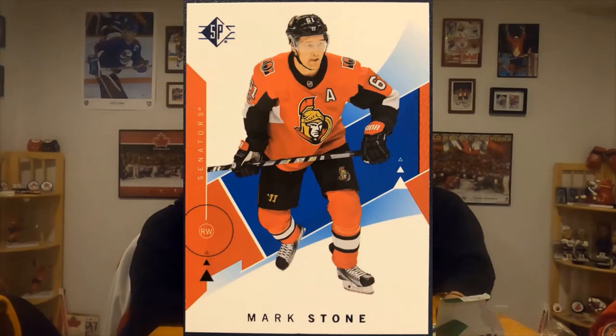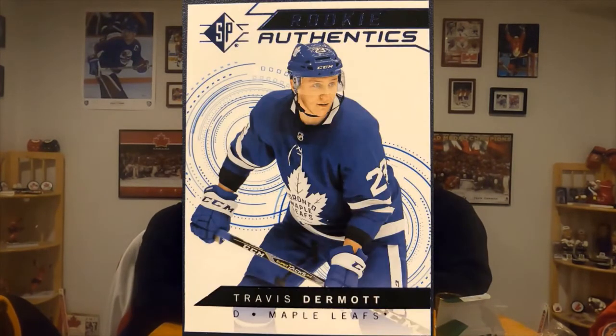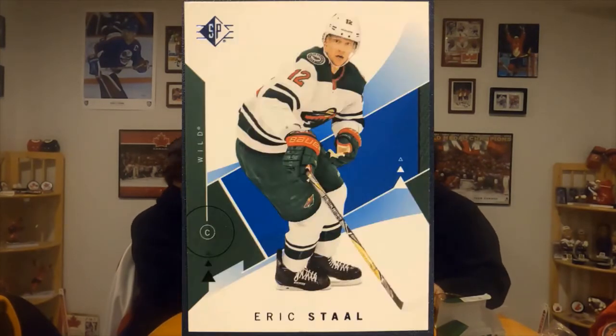He didn't play great on the Moose, but at the start of this year he was doing really good. Speaking of Winnipeg, we've got Mark Stone in there too — he was with Ottawa but now he's the Vegas captain. And Big Jesus is also in there. Not hits, I know you're all about the hits. But Travis Dermott Rookie Authentics and Eric Stahl blue. That Mark Stone card was the blue version — one every two packs. That's pretty cool.